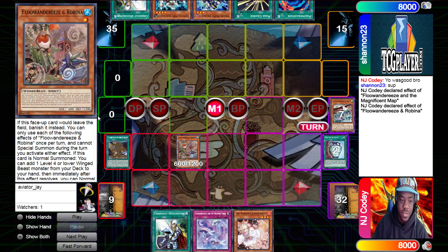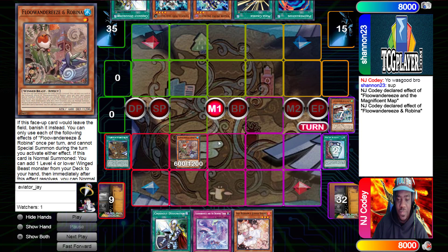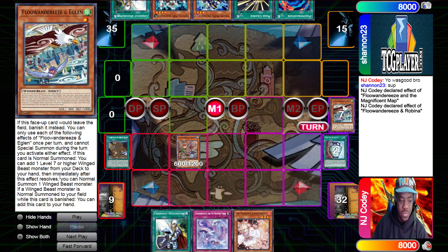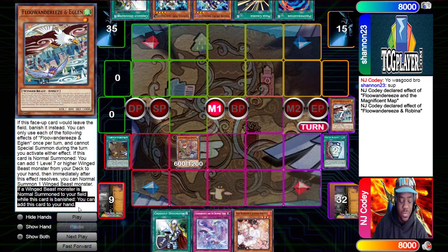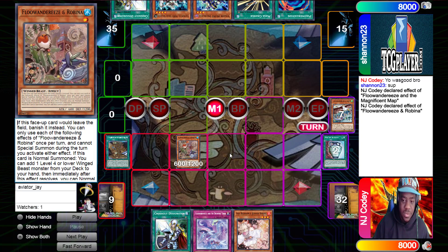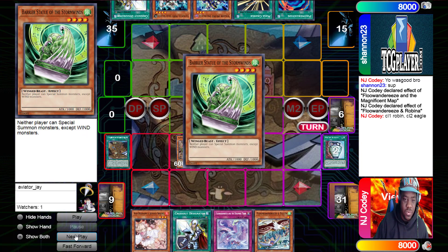Robina's effect on a normal summon lets him add one level 4 or lower Winged Beast monster from the deck to the hand, and then he can immediately normal summon one Winged Beast monster. There's a neat interaction here — they all have an effect that says: if a Winged Beast monster is normal summoned to your field while this card is banished, you can add this card to your hand. So we go normal summon, Chainlink 1 Robina, Chainlink 2 Eaglen — that way you chain-block any Ash Blossoms. He's going to get Eaglen back to hand, and Robina searches the Buried Statue.